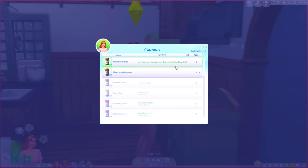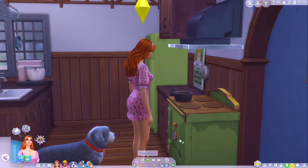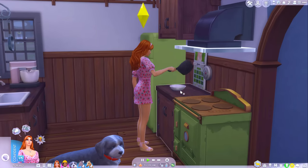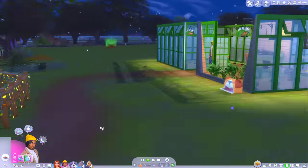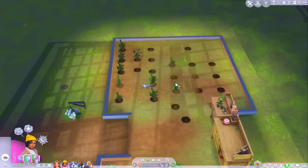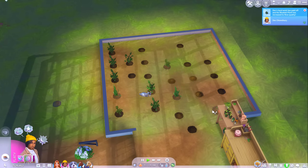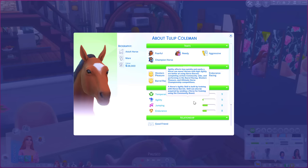I should probably try and work on my canning skill as well — I can make chocolate syrup. I just want to be in a position where I've got a little shop and I can sell everything that is homegrown on the ranch. Oh, some of these plants are already starting to grow. Some of them even need evolving already. I might just have Dev come over here and water all of these plants. How's Tulip's skills coming along? Pretty good — she did well with her jumping today.